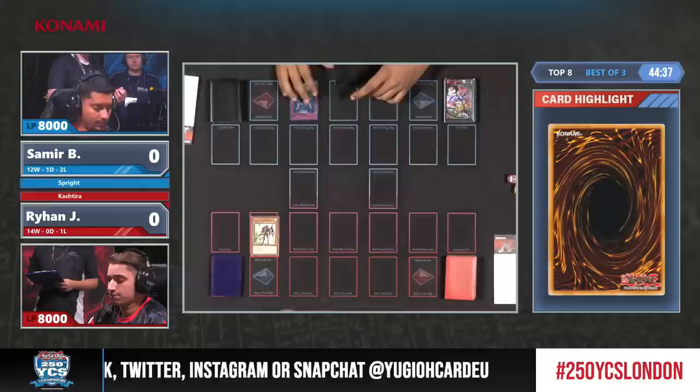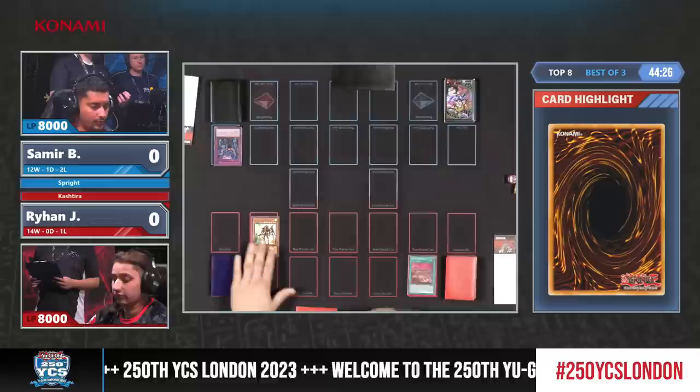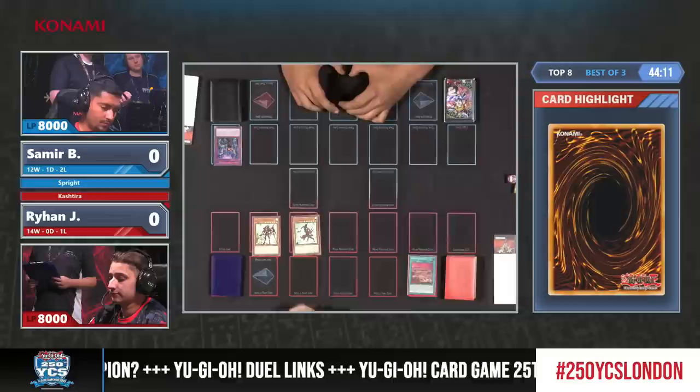Over the last few months we've seen Swap Frogs being played, and Samir is playing three Swap Frogs as well, which I think is a good idea. He said yesterday in the interview that he really wants to summon the Totally Awesome, so maybe we'll see it in action. Great start here by Rayhan - sometimes an Impermanence is enough. There is an Ash Blossom as well from Samir.